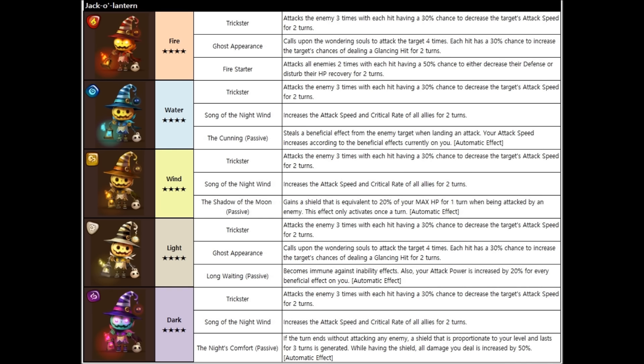Looks like the fire and light Jack-O-Lanterns have a ghost appearance. The second skill calls upon the wandering souls to attack the target four times, with each hit having a 30% chance to increase the target's chances of dealing a glancing hit for two turns. This monster seems like a supporter just to get some debuffs out. The other second skill is Song of the Night Wind: increases the attack speed and crit rate of all allies for two turns. Very cool.